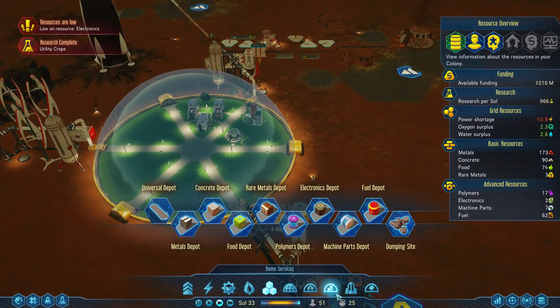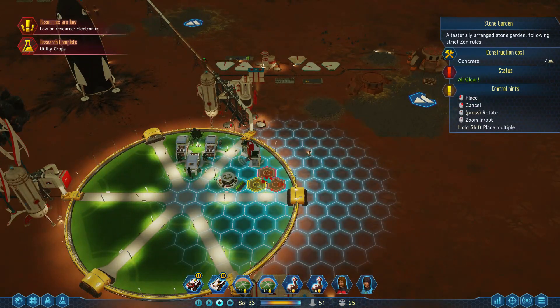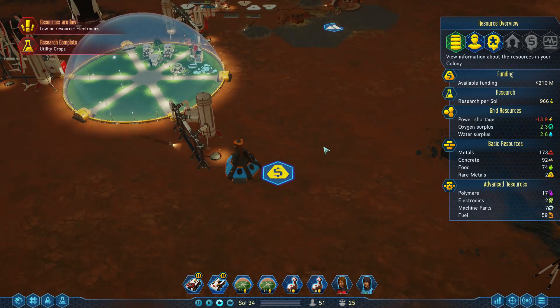We could probably get some decorative goodies for them — stone garden, small fountain. I won't begrudge a little bit of concrete-based decoration for frivolity purposes.